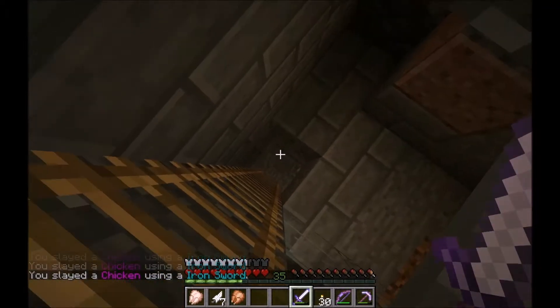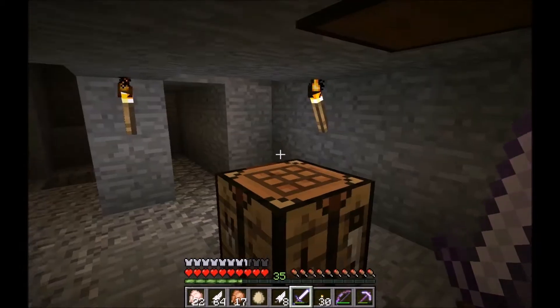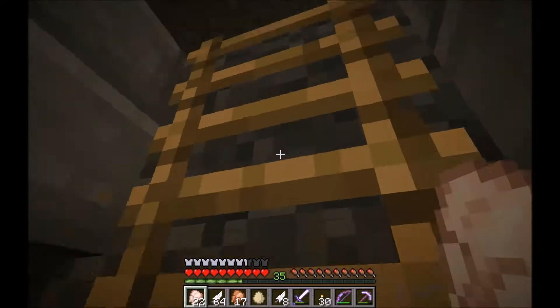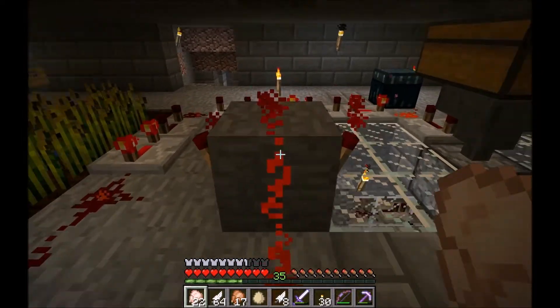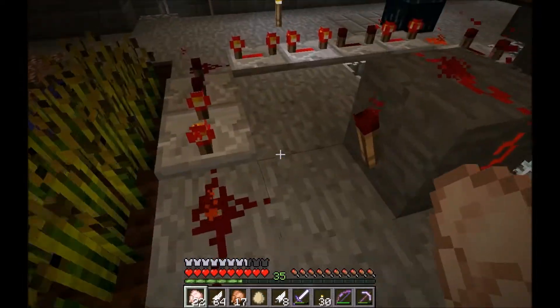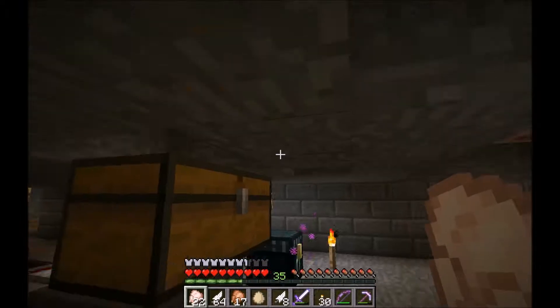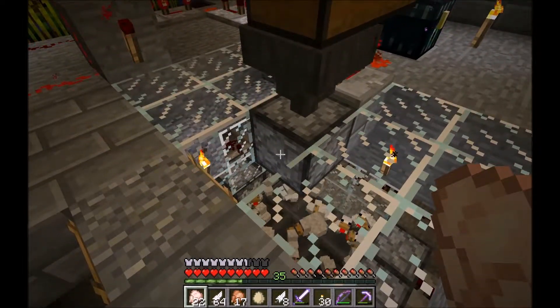Chicken murder — murdering some chickens, or ducks, whatever they are. So I'm murdering some chickens, and if I go back down to the bottom you can see there's one egg, lots of raw chicken coming through. I've got some cooked chicken there. Let's go back up and go to the kitchen.